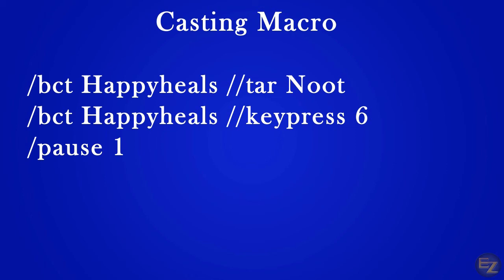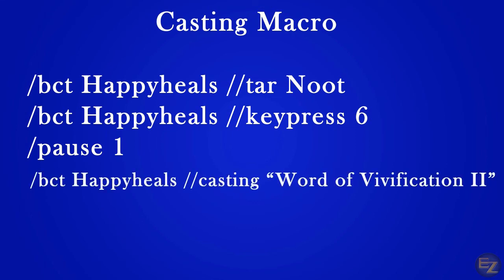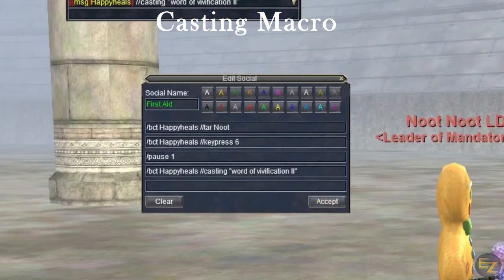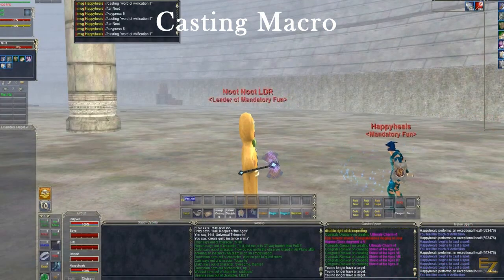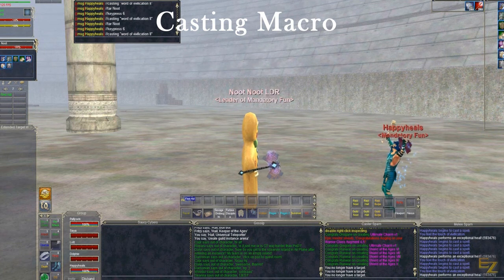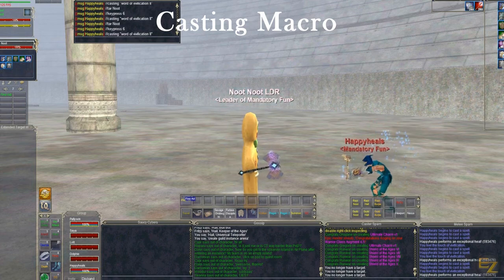Line four brings our final new action type called casting. The casting command automates clicks on your spell bar. In this example, we're going to cast a group heal called Word of Vivification Two. The spell name must be in quotation marks and must be the exact name. So this last line should read: slash bct happyheals slash slash casting "Word of Vivification Two". Bringing the whole thing together, we have a macro that targets our tank, attempts to click the cleric's epic, pauses for a tenth of a second, and then casts a group heal.